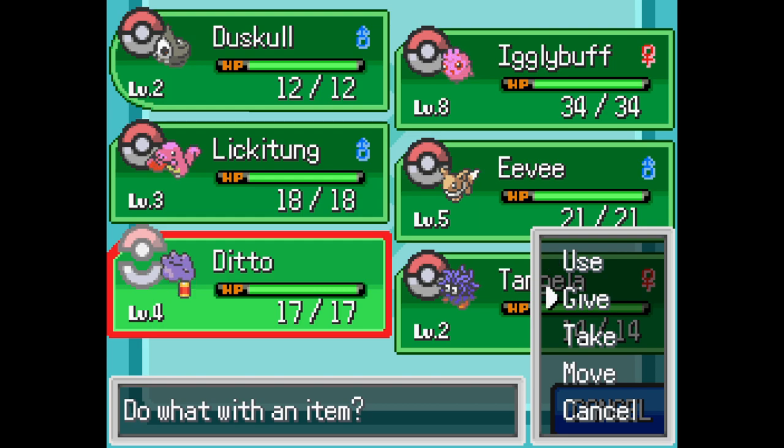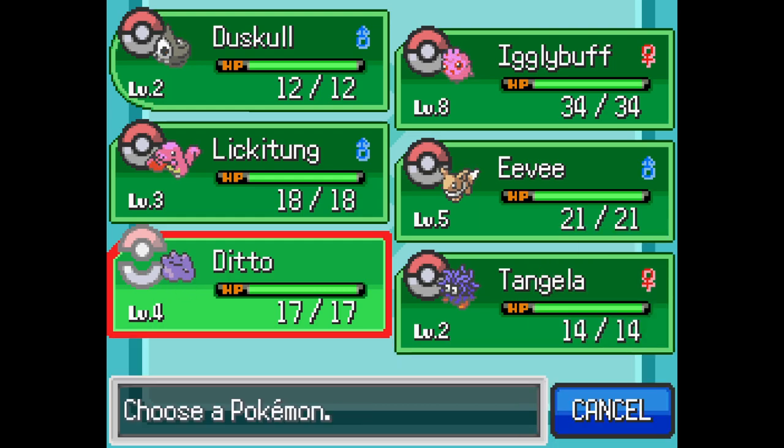Oh, this one's got an item! What item has it got? Quick Powder.